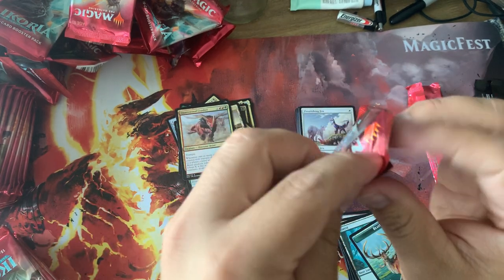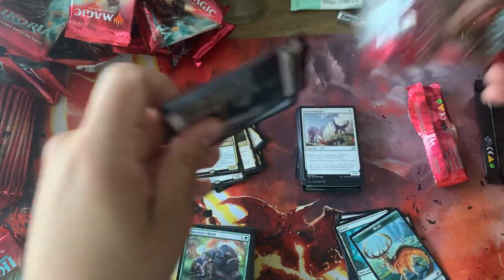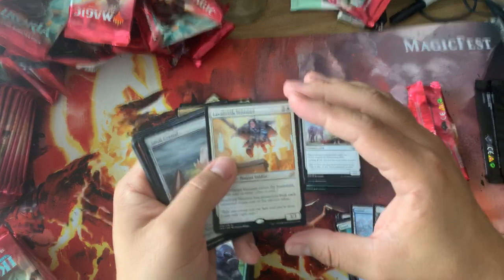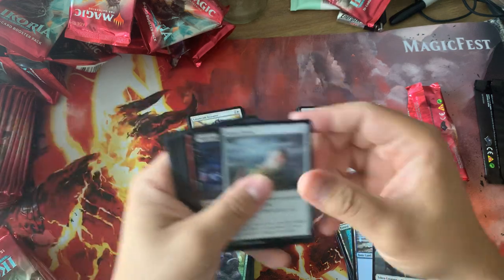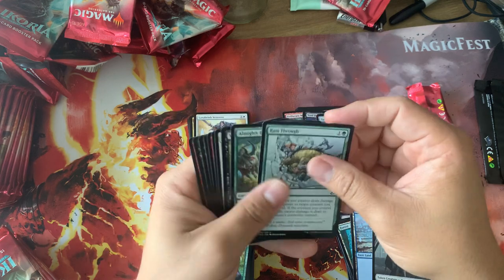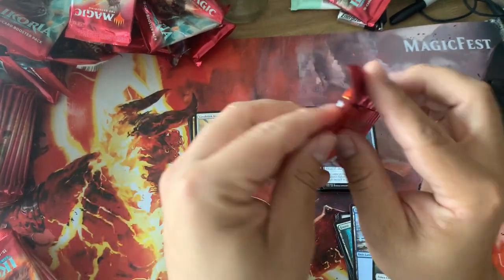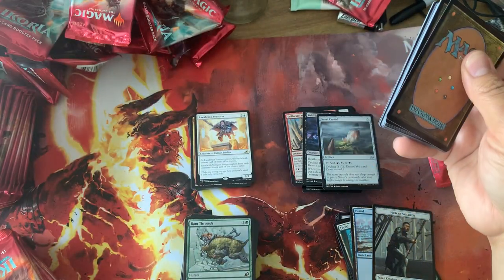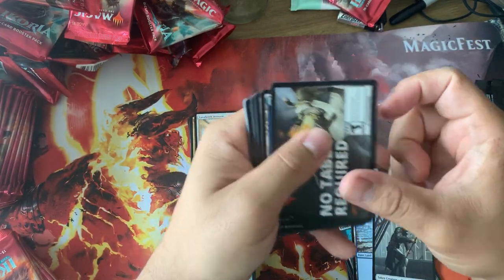Might as well talk a little bit about each of these cards now that I've drafted so much online. Lava Brink — it's like one of those cards that's just good but not broken, you know. Sometimes it just wins you the game. There's lots of removal and creatures in these colors. It's broken against Garudo or Obash depending on which one you go up against.